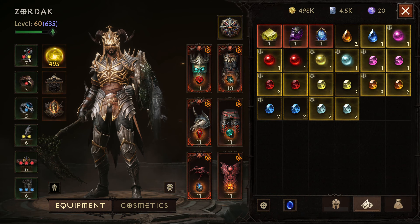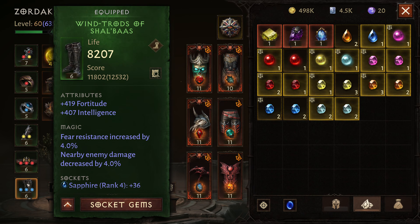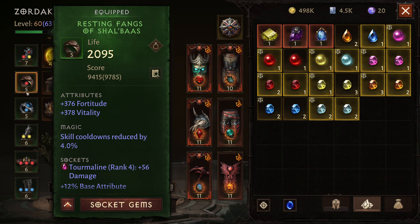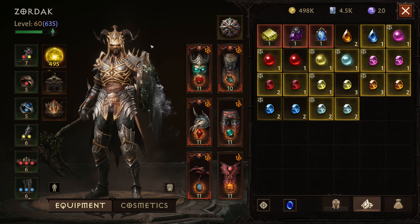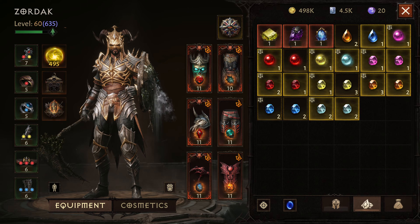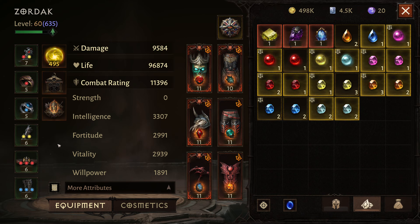I don't really have any particular green set build, although I'm pretty much favoring the shell boss type of build. I've got the majority of shell boss things, but as soon as I get a green piece that has a higher score, I immediately equip it. Because just like other MMOs like Destiny, your ability to get higher level gear is dependent upon your gear score. My gear score is comparatively low — only 11,396 at the time of recording.